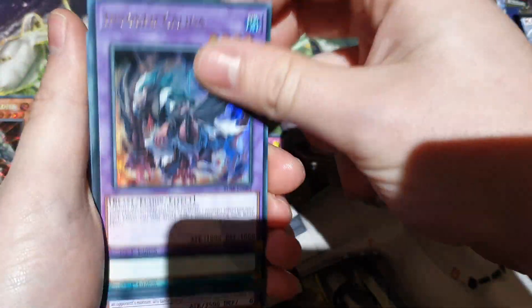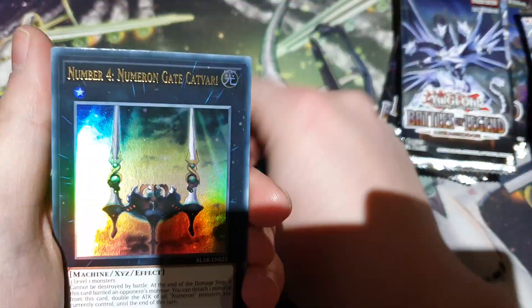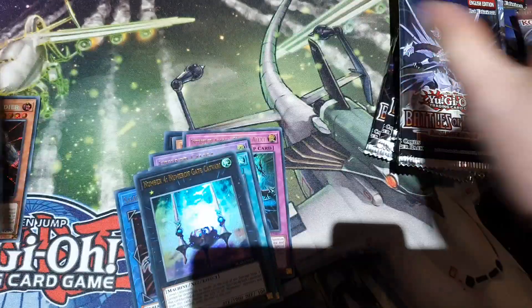Yeah, pretty good reprints. All of the Invoked stuff is reprinted. What is that? Plans to use? Because people needed that, yeah. Fossil Dragon. Woo.